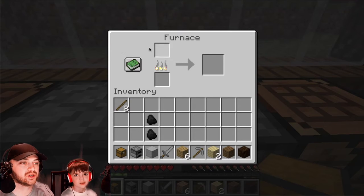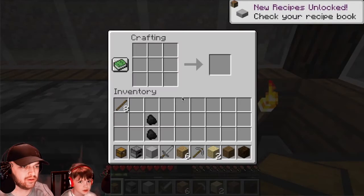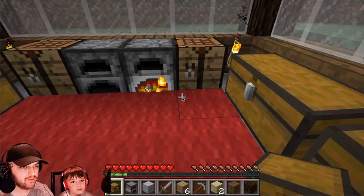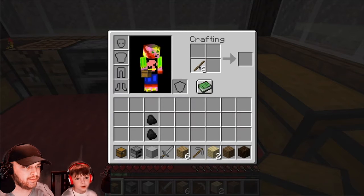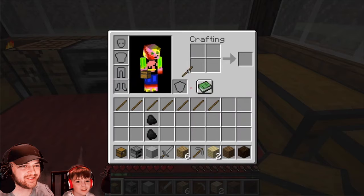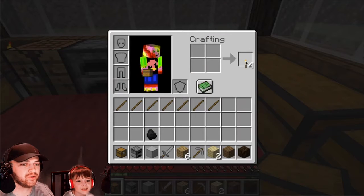A torch. So that's not going to be a smelting thing — it's going to be a crafting thing. Actually, you just need your inventory for this one. Place a stick at the bottom, and then place coal on top of it. And you get four of them. Nice — it's like the door from last episode.